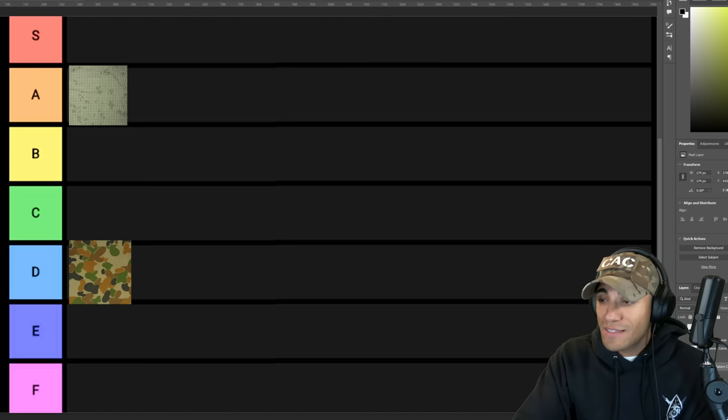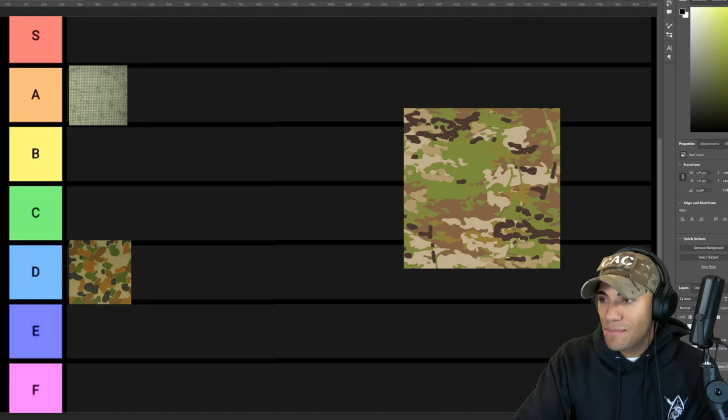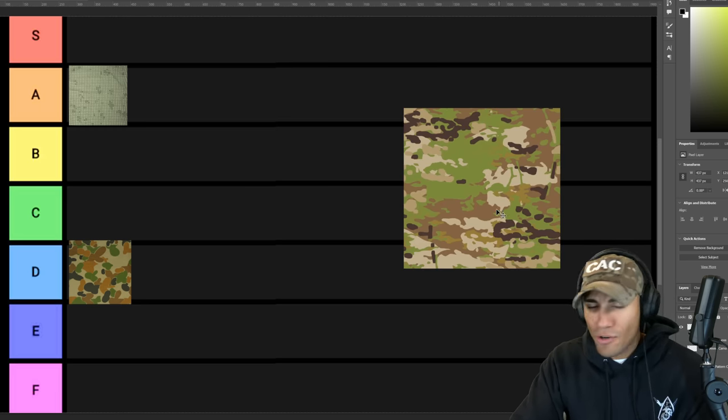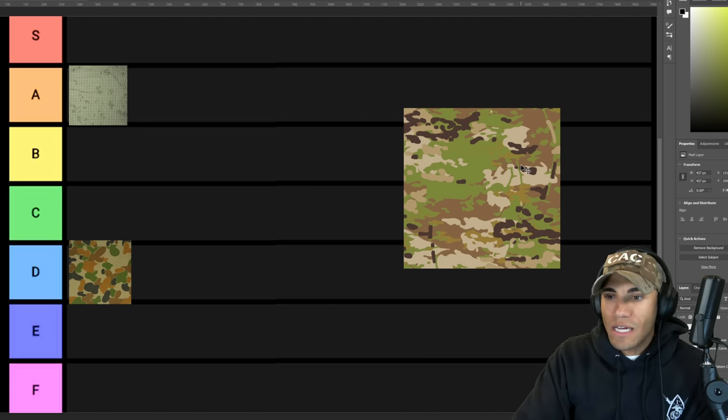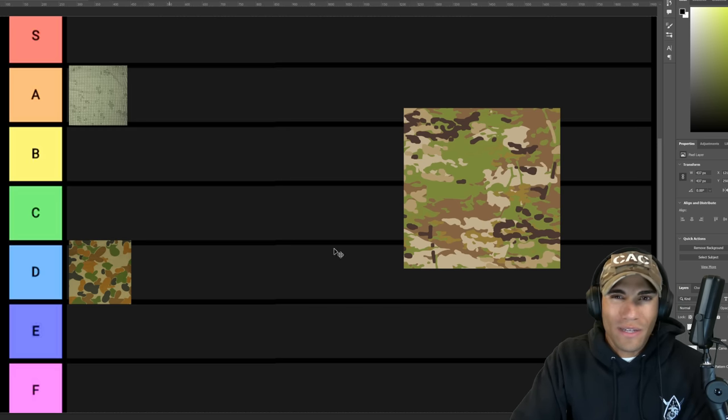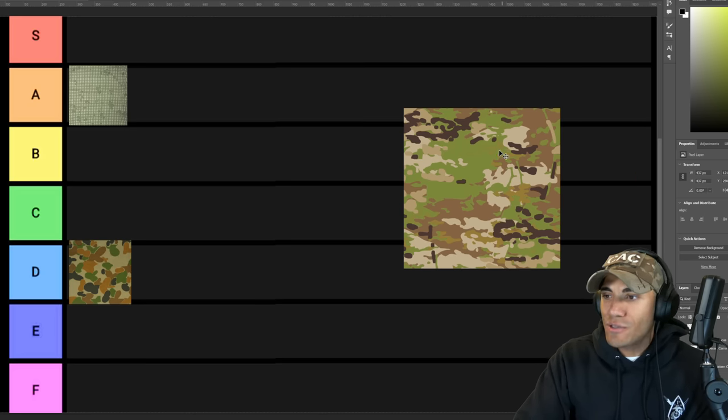A lot of people will swear by it, but I don't think it looks very good. Just like the Brit's DPM pattern — not a fan. Let me know your opinions down below. The Australian multicam uniform — these names are just terrible — but the new Australian camouflage pattern keeps the color palette pretty much the same but looks a lot better. You don't have those weird bunny formations that are jarring to look at and don't look natural at all.